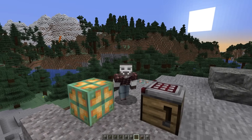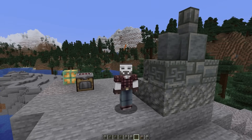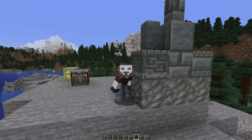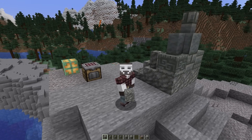Everybody's excited about the crafter and the copper bulbs, myself included, but we also got the Tuff family of blocks, and as a geologist, it's always exciting to get more natural materials into the game. Tuff was added back in 1.17, but I really haven't talked much about it.